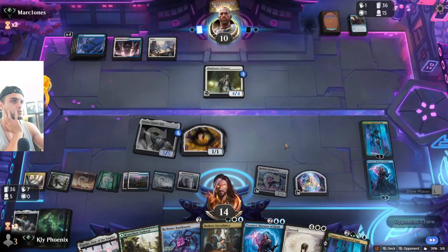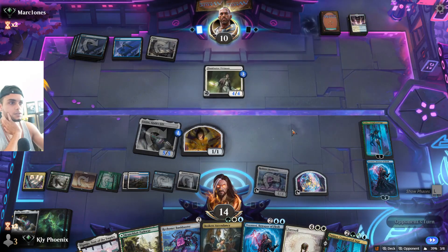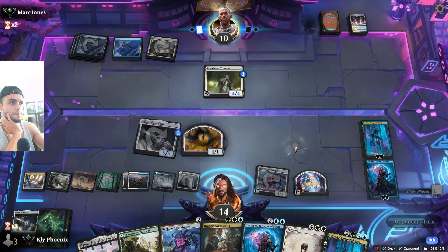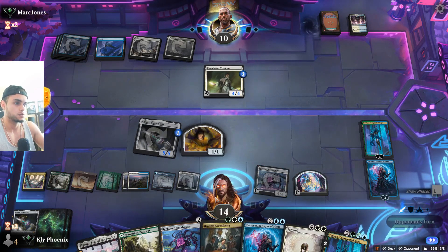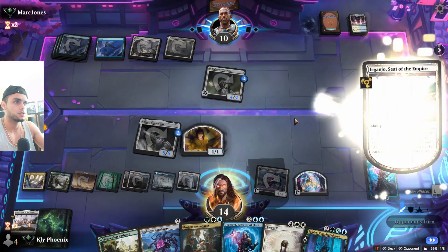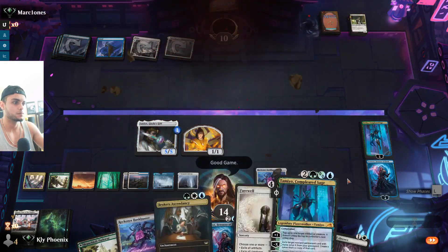They're going for it with the towers — yikes, but now they're tapped with only one mana so even if they find it it doesn't really matter. I just need one Fateful Absence or one March — literally that's all I want. Shelter — that's fine. They're attacking. Let's draw out their last protection. Wow nice — no protection, nothing. That's a game, good game! GGs!